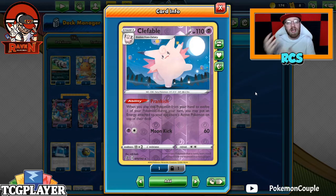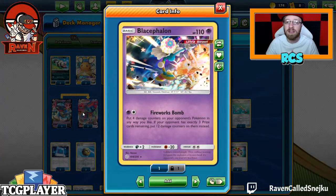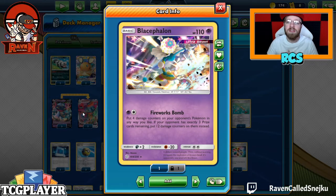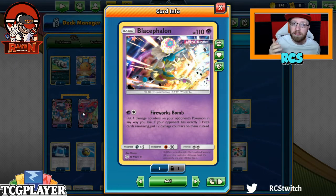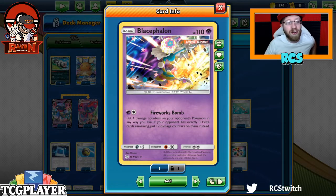It's a super simple deck. You have the Kleefable, and we also have the baby Blazecephalon right here, because once our Dragapult VMAX is knocked out, we can use Firework Bombs straight away — because our opponents will have 3 prize cards remaining, so you can finish them off with those 12 damage counters. Let's take a look at the whole deck; it's a super fun deck, definitely needs a bit more refining, but we got a weekend for that. Let's go card by card.